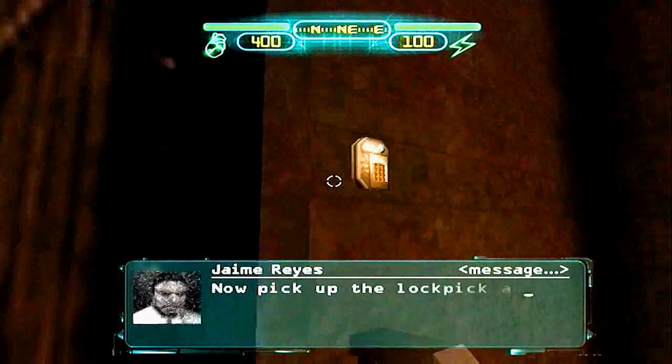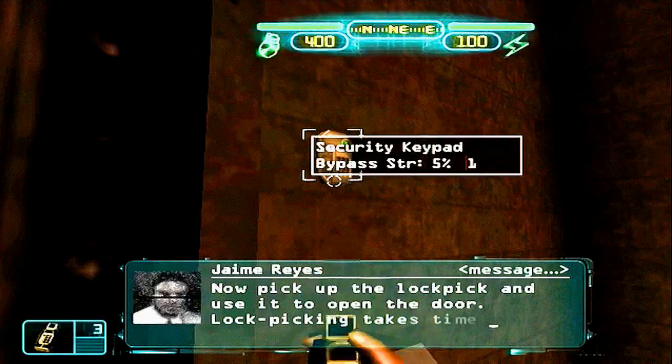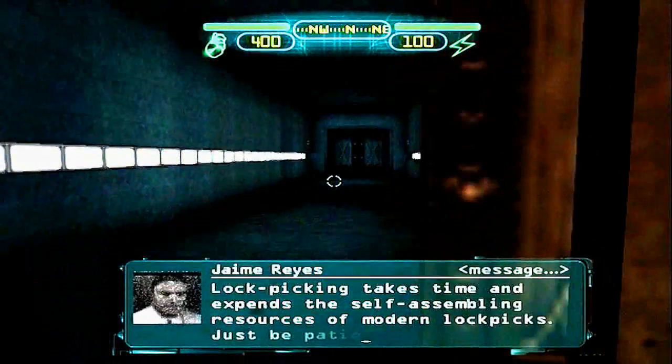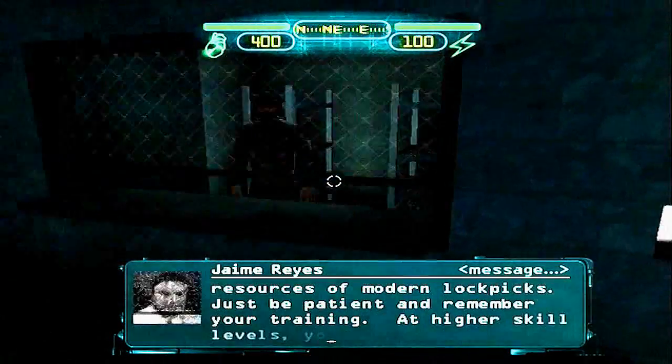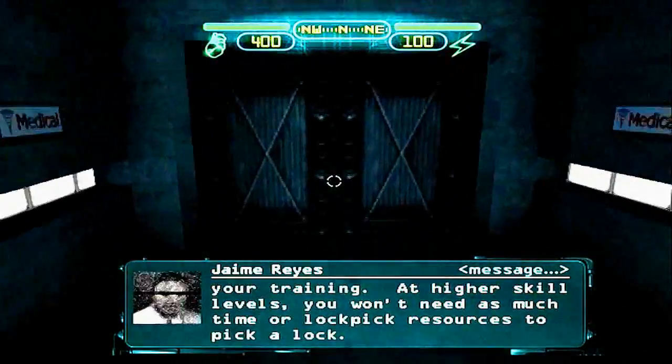Now pick up the lockpick and use it to open the door. Lockpicking takes time and expends the self-assembling resources of modern lockpicks. Just be patient and remember your training. At higher skill levels, you won't need as much time or lockpick resources to pick a lock.